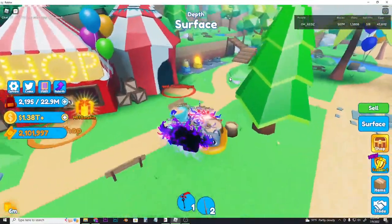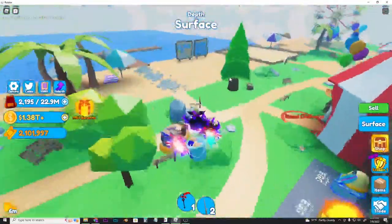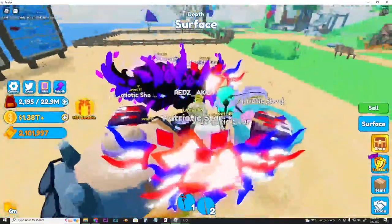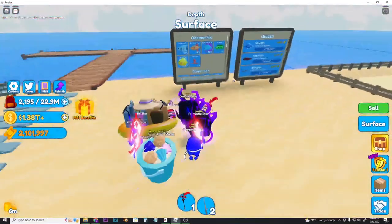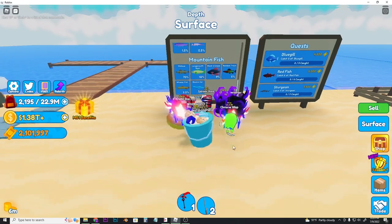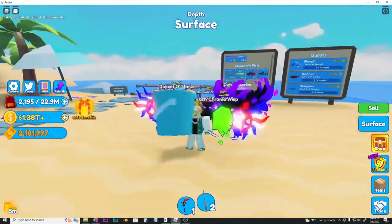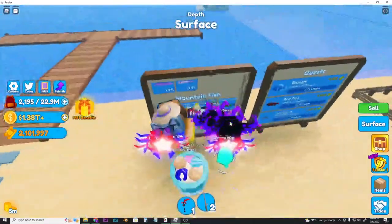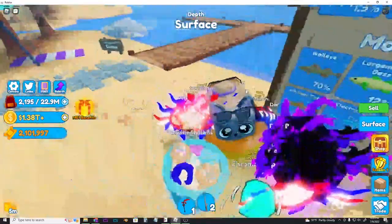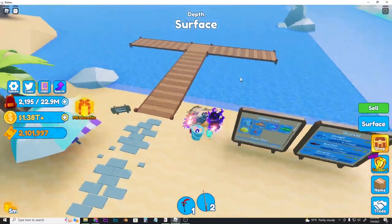Here you can see a lot of areas and stuff. How you're gonna get this seaside dog cat pet is by finishing this fishing index. Everyone gets a fishing rod here — you don't need to do anything for that, you just travel to this world and you're automatically going to have it. Let's start off with the ocean fish.